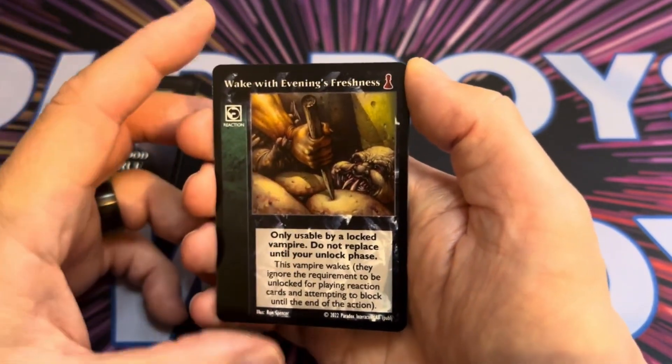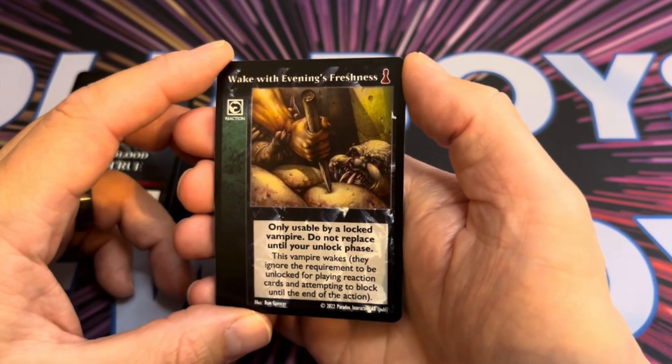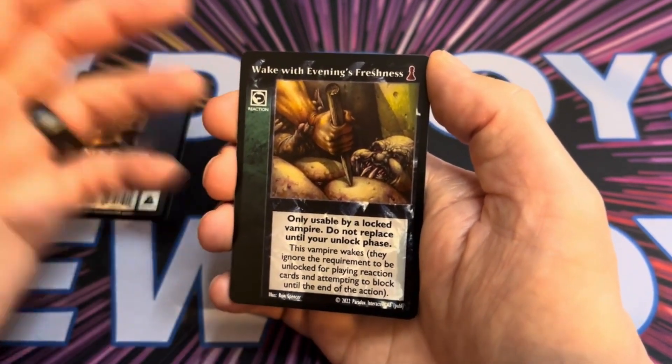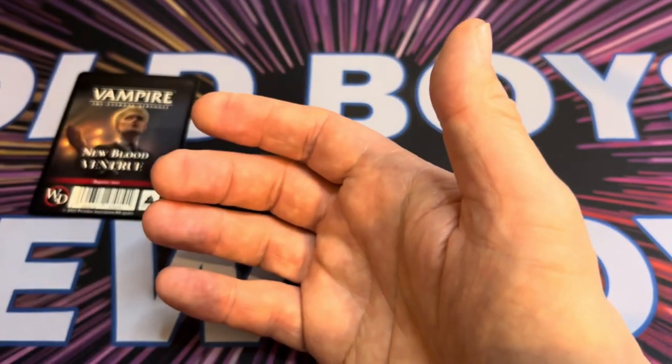Wake with Evening's Freshness is a reaction usable by a locked vampire. This vampire wakes so you can unlock them to react to something your opponent is doing — they're going to think you can't do anything, and it just allows you to surprise them.